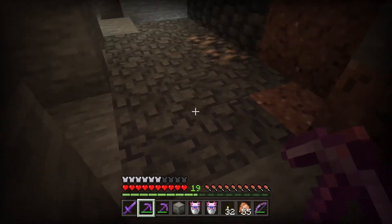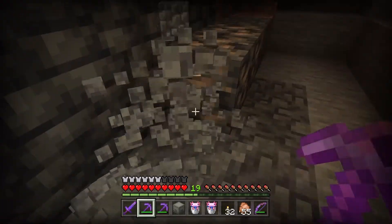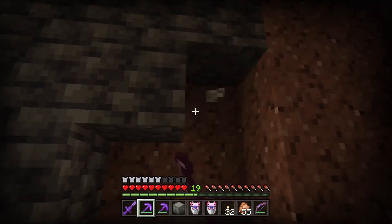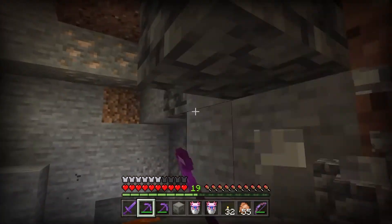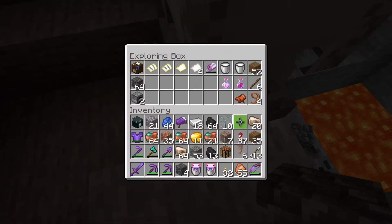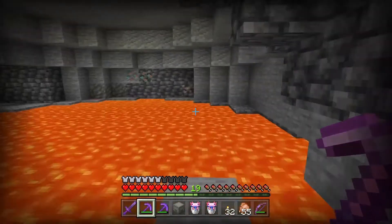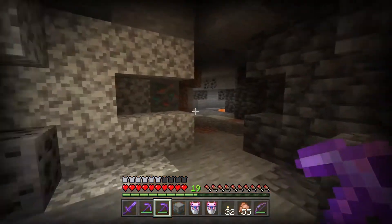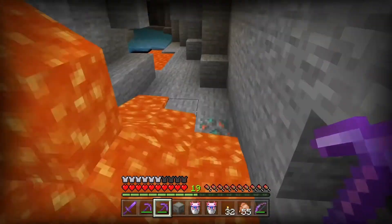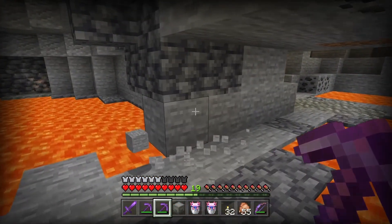I'm so happy we got the deep slate ores — it's just amazing. But I can't wait for 1.18, the actual Cave and Cliffs update, where we get below zero, the deep slate area. It's going to be dark down there and I'm excited. I hope we get a little bit more of a scary part in Minecraft with the deep dark — I can't wait! I'm only paying attention to the new things — the deep slate, the tuff, the new ore textures.